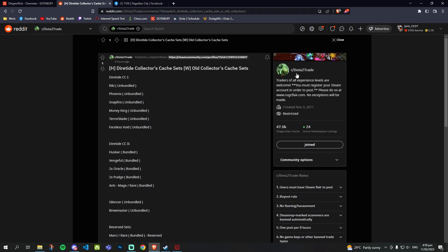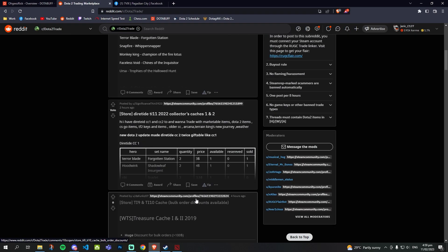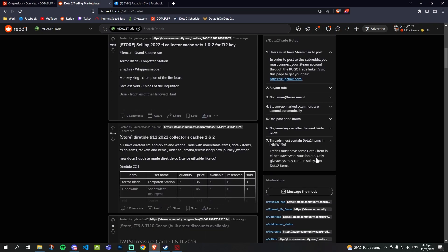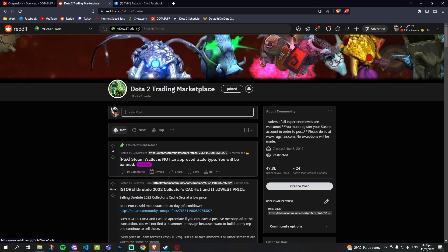If you want to post yourself so sellers can find you, just follow the subreddit's posting format. For example, you can post that you're looking for the Beholden set by Warlock, paying via PayPal, and specify your trade rules — such as whether you or the seller goes first. Once you've agreed on a deal, wait the 30 days and you're done. That's the second method.